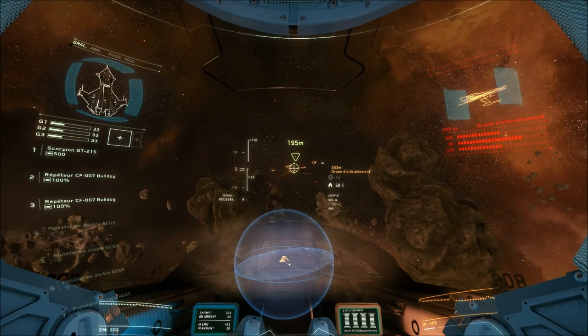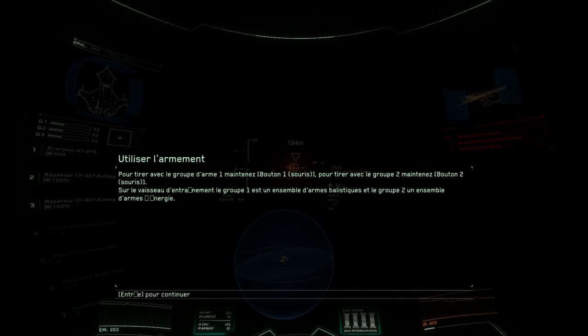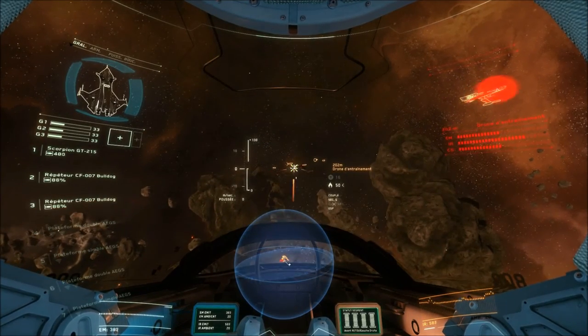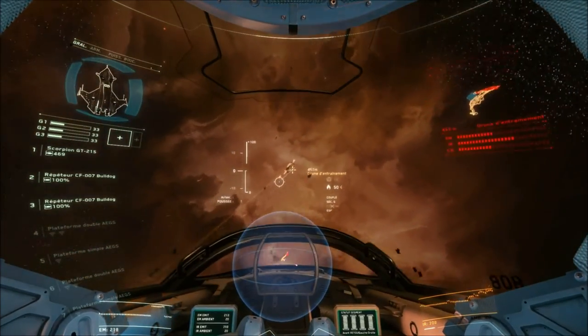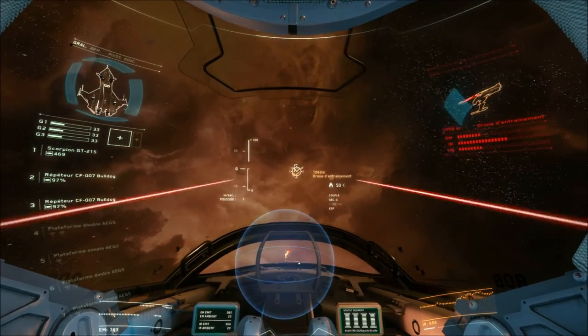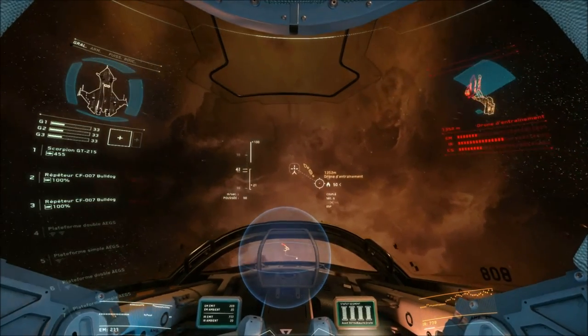Now your weapons are online. Line up your target and fire when you're ready. Good shot — see its shield weakening on your HUD? It didn't like that. What are you waiting for? Go finish it off. Now you have a target, you'll have extra aim reticules — those are predicted impact points, or PIPs. They'll show you where to shoot to hit a moving target.